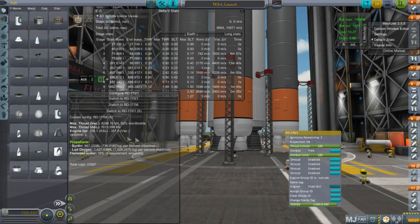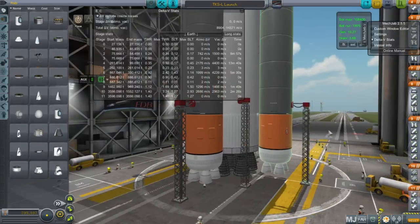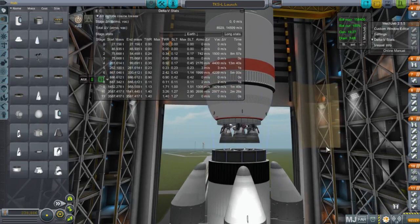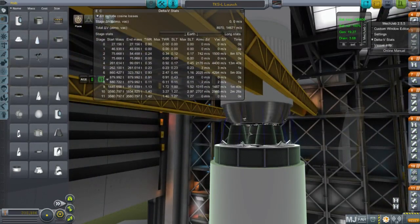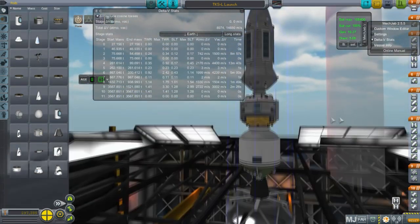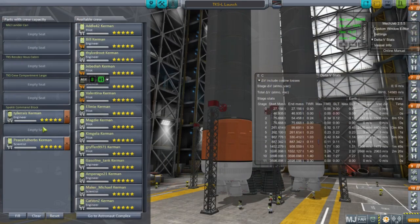This launcher has 4 boosters with RD-171Ms using Syntin and liquid oxygen for better ISP. The core featured 7 SpaceX Raptor engines burning methane and oxygen. The second stage featured 6 J2Xs. The third stage had 5 Vinci engines from the European Space Agency with a thrust of 180 kN and extendable nozzles for extra ISP. The fourth stage is a single Vinci engine — hydrolox engines similar to the RL-10 but with more thrust.